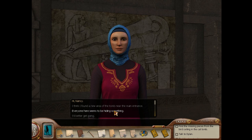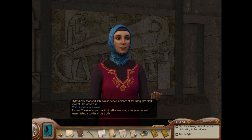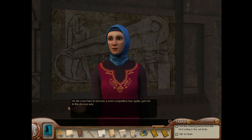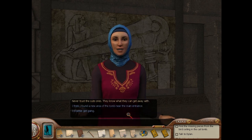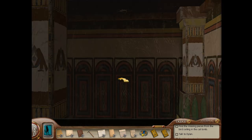Jamila - I couldn't talk to Abdullah, but maybe Jamila can help. Everyone here seems to be hiding something - like your boy Dylan. Why do you think he was here? Dylan has been lying to you. Dylan knew that Abdullah was an active member of the Antiquities Black Market. He wanted in. The reason you couldn't tell he was lying is because he just wasn't telling you the whole truth. He did come here to become a more competitive tour guide, just not in the obvious way. If he could provide tourists with one-of-a-kind antiquities, his business would triple overnight. Never trust the cute ones - they know what they can get away with.